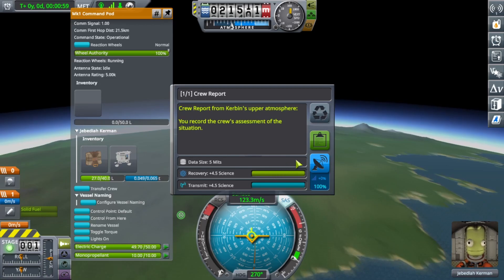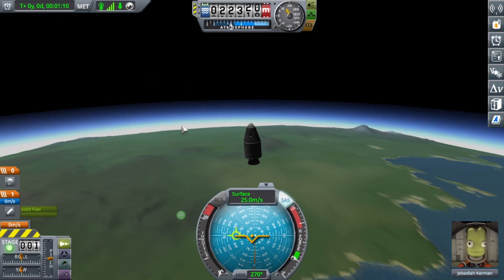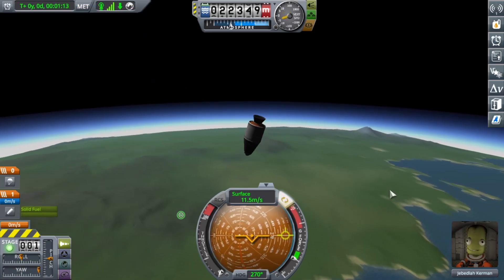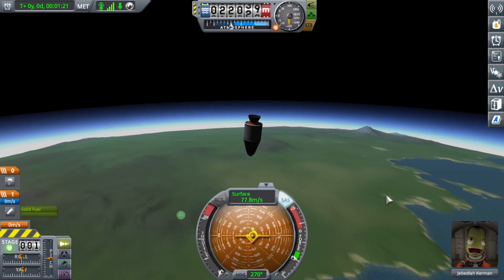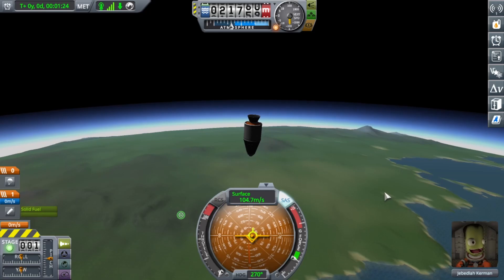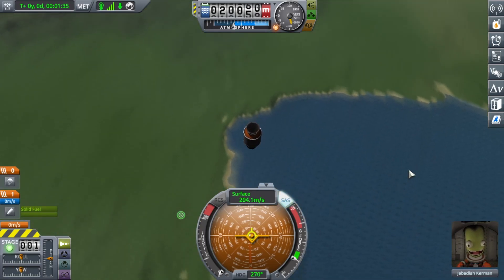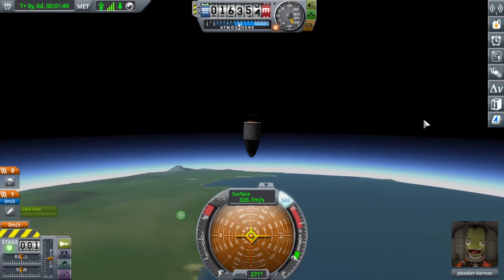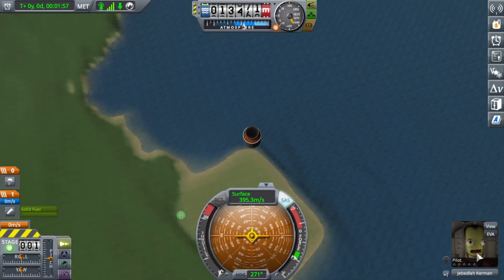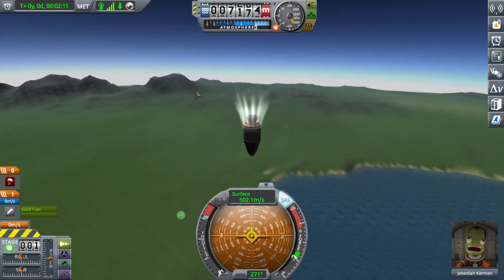We're going to right-click the crew hatch and get a crew report — 4.5 science to transmit. Now we're plummeting to earth at very fast speeds. From the looks of it we're not gonna die because I have a parachute. We didn't really get out of the atmosphere so we didn't catch on fire — that's good. Look how happy he is!